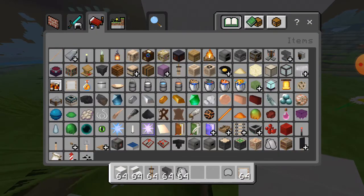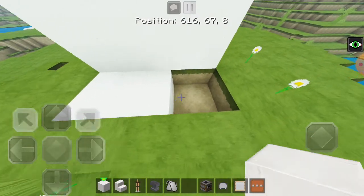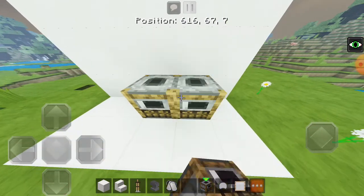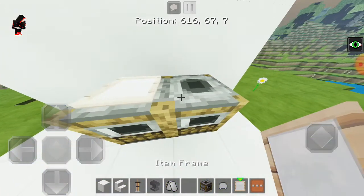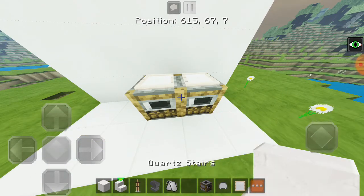So first of all guys, we need to use the floor smoker. The side things over there guys will be just a little more design. Go ahead and put that item frame over there.